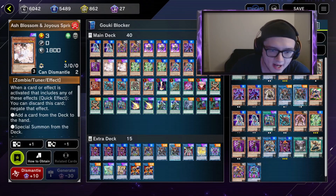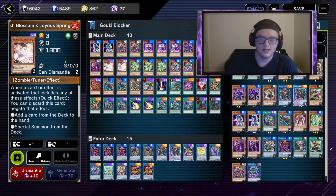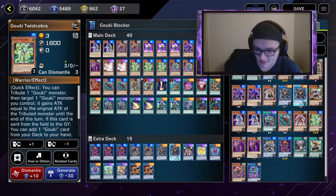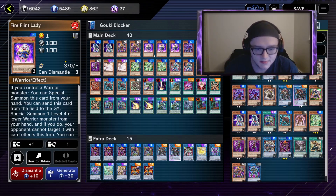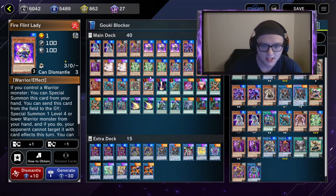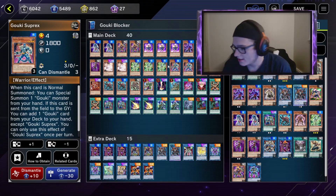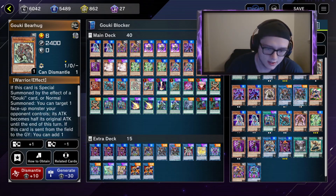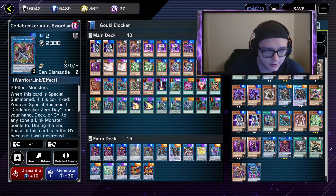Ash Blossom is a very nice card — I play two of them. I play three Suprax; he's one of the perfect normal summons and one that still gets applied to Fire Flint Lady, which is why I play three. That's one normal summon that can also get any of the Gokis, even the higher-level ones. I play one Code Breaker — it's a very nice combo piece.